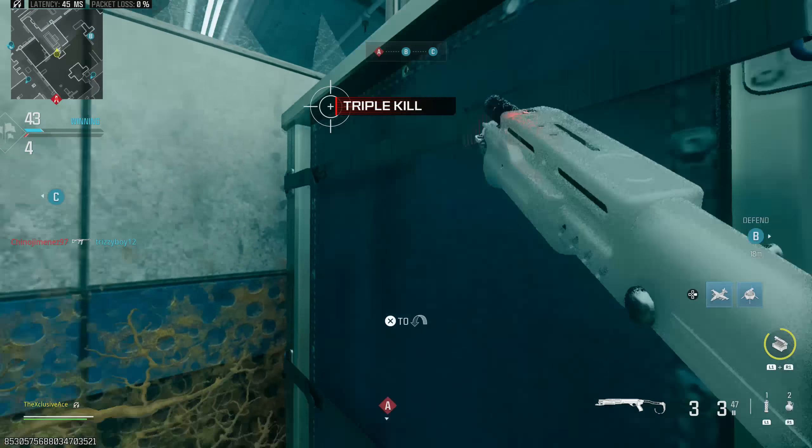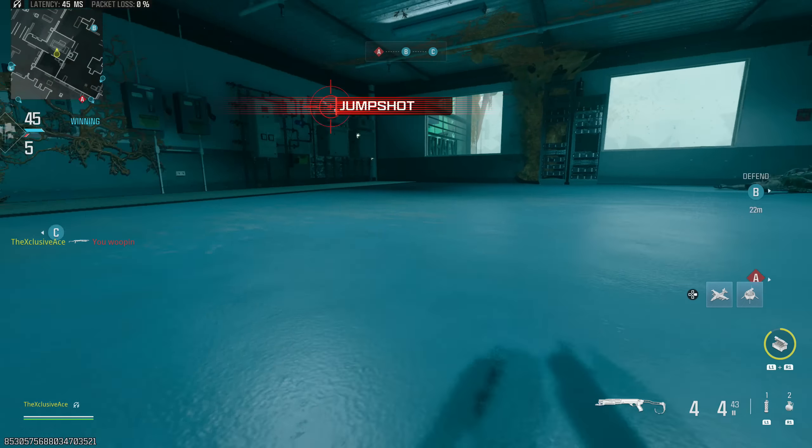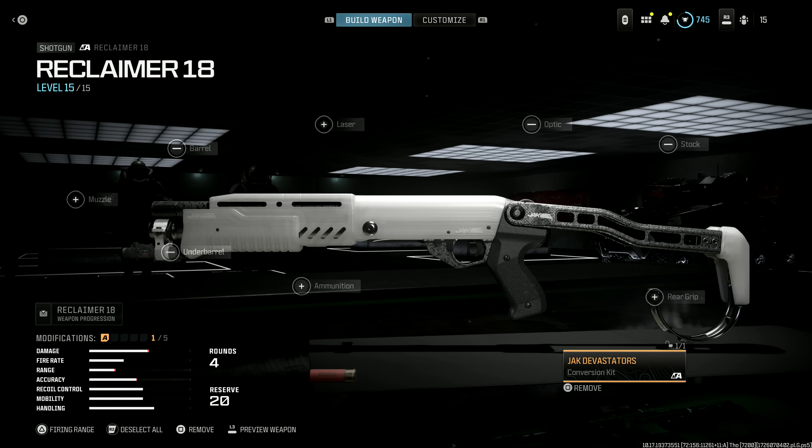The attachment selection is fairly obvious because we are very limited the moment you put this kit on. It will block off your barrel, your under barrel, your optic, and your stock, leaving us with only a muzzle, a laser, ammunition, and rear grip.